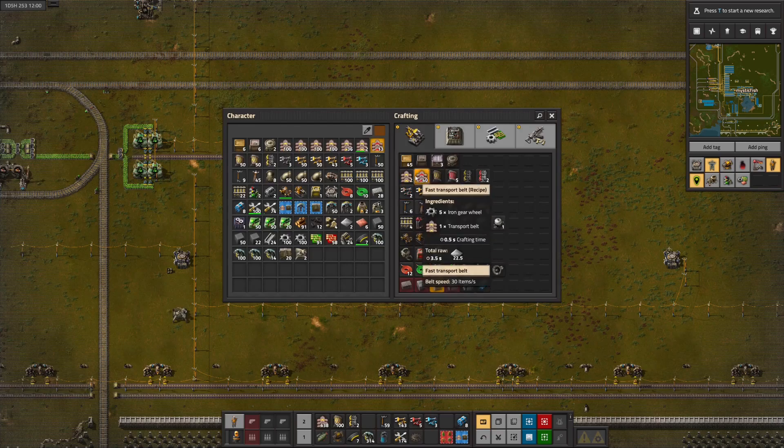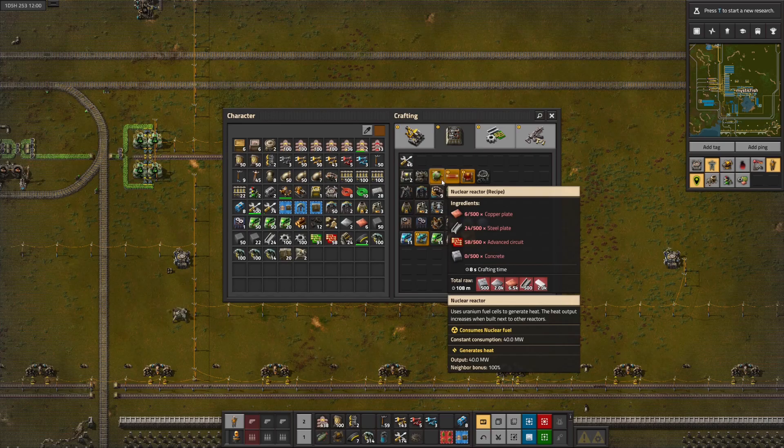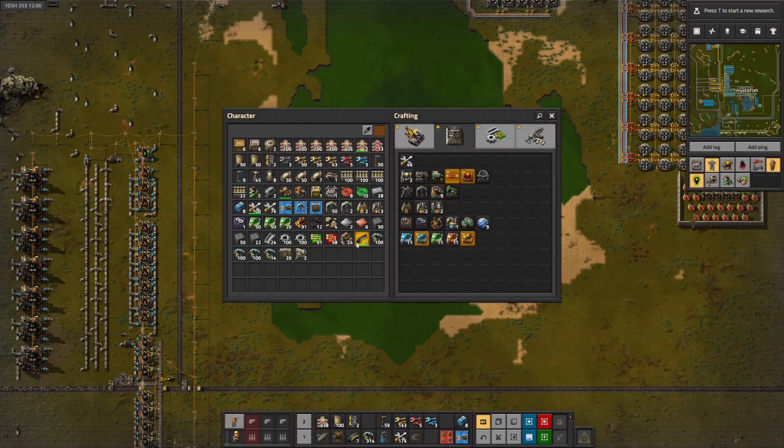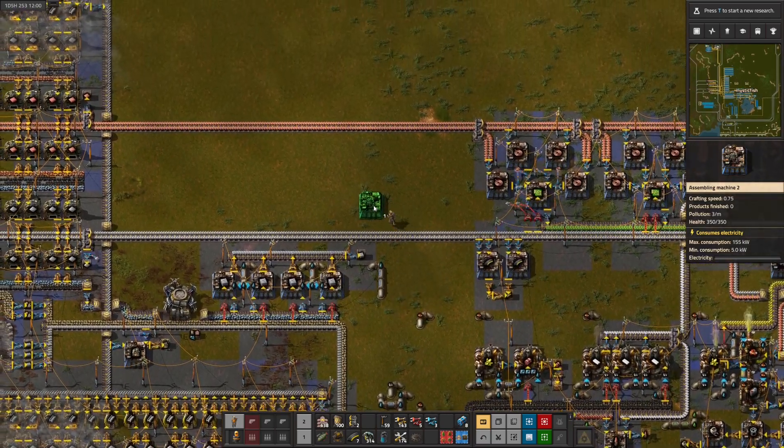What we want to do this time is get the nuclear power up and running, because that would be pretty exciting. To do that, we are going to need to get a nuclear reactor. This is going to require quite a bit of stuff, so we may just get an assembly machine to assemble all this stuff here.